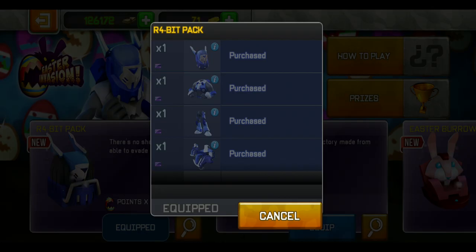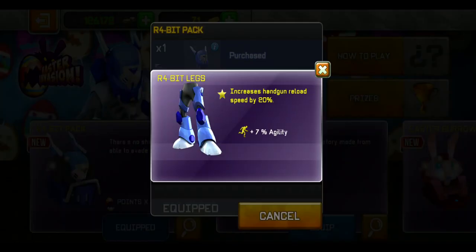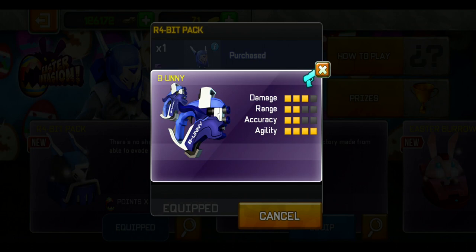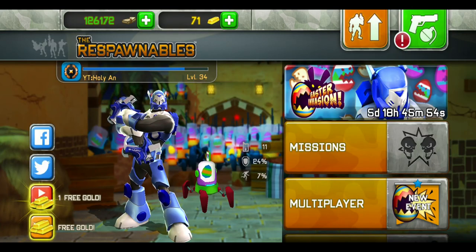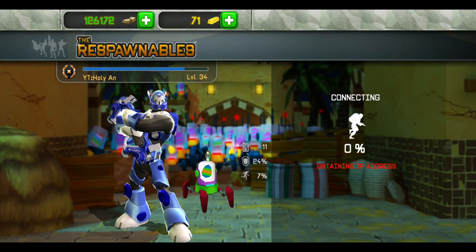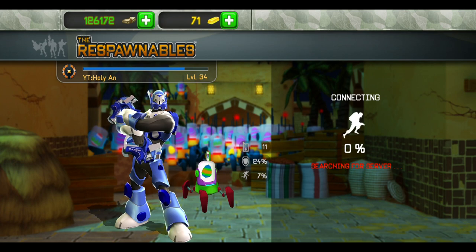The last weapon together with this pack should be a handgun as well, which is right here — Bunny. 3 bars of damage, 2 bars of range and accuracy, and 4 bars of agility, which is basically where it has the same stats as the revolver. So we are going to try this out in multiplayer of course.